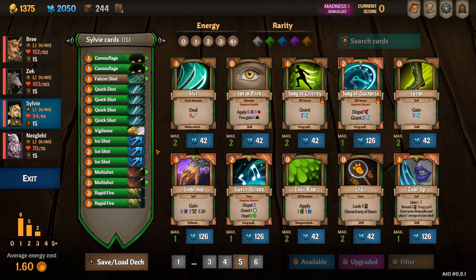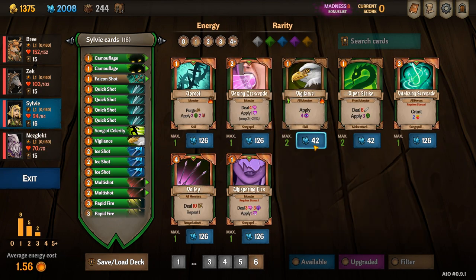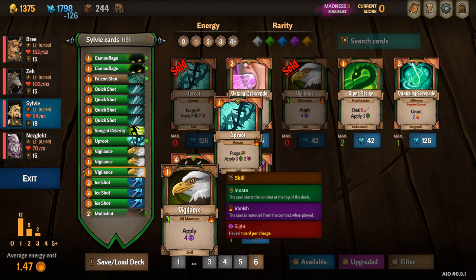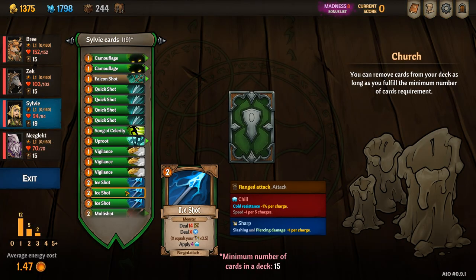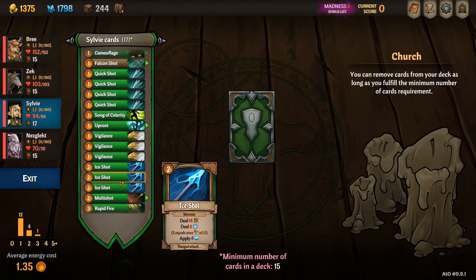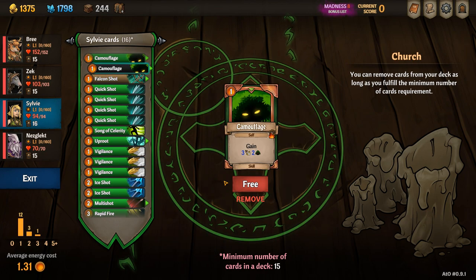When adding cards to Sylvie I like to add one song of celerity, two vigilances and an uproot. When removing cards I like to remove one rapid fire, one multi shot, one ice shot and one camouflage.